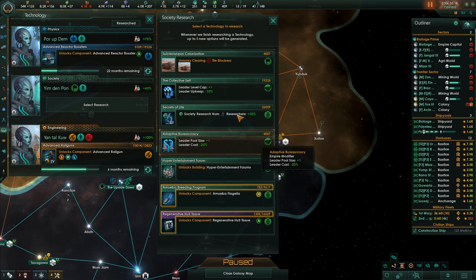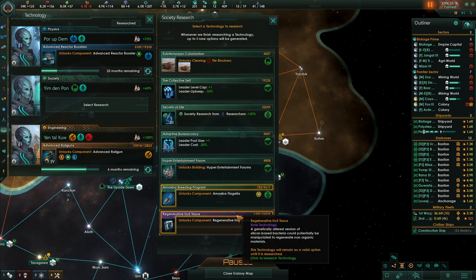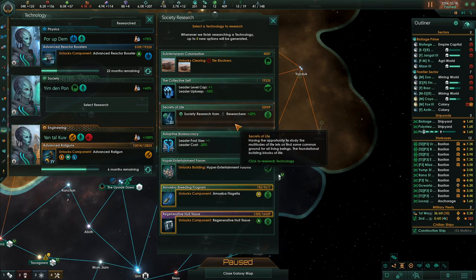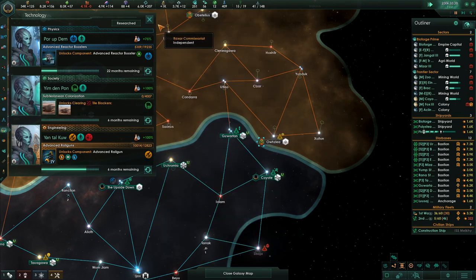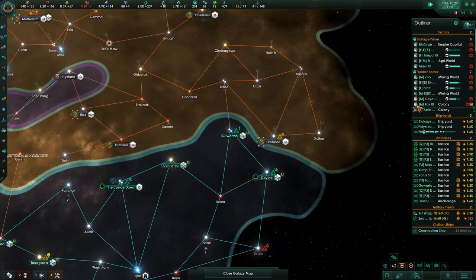Ecological adaptation — awesome. Ooh, giant sinkhole! Leader level upkeep. Generative hold tissue — this is cheap, really cheap. So he'll have that researched in no time.